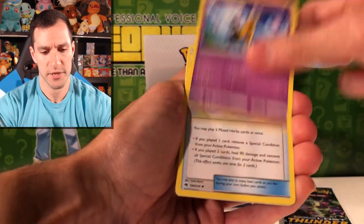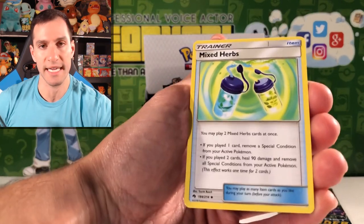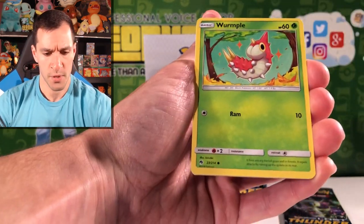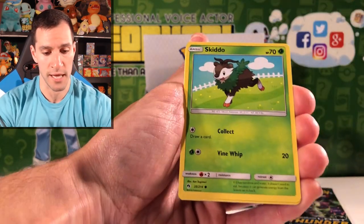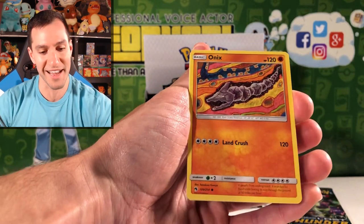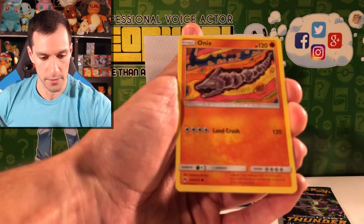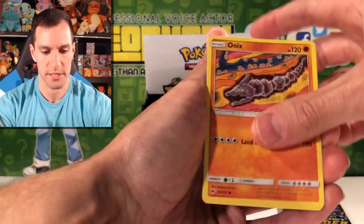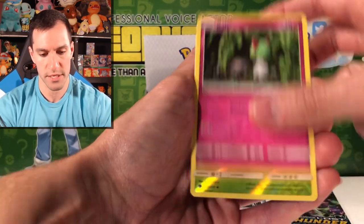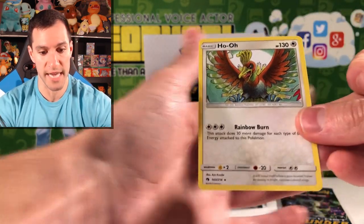Mantine, Girafarig, Mixed Herbs — that is a Zangoose. Wormple — I believe that's also new. Poipole, lots of new cards. Skiddo, Onix — Onix is literally crushing through the earth right now, looks really stuck in there, getting claustrophobic. Ralts — the reverse. And the rare is... that is guaranteed a reprint. Is it Neo Revelation? I believe this card is a reprint from one of the Neo sets — very, very nice card.